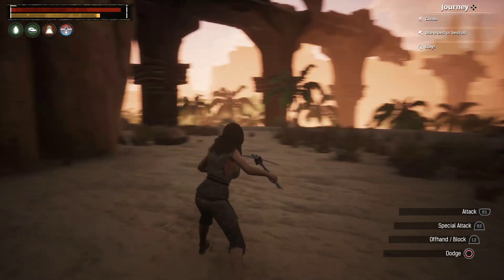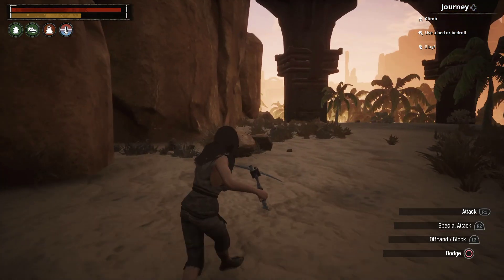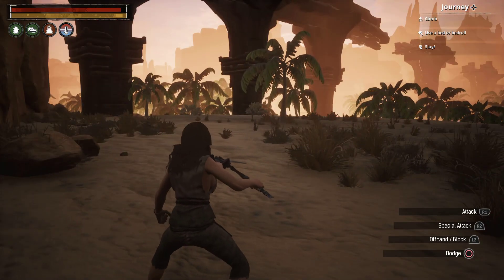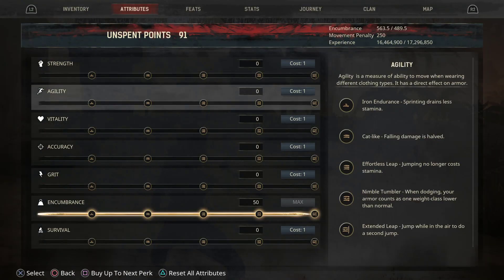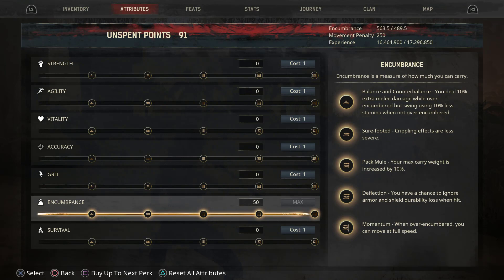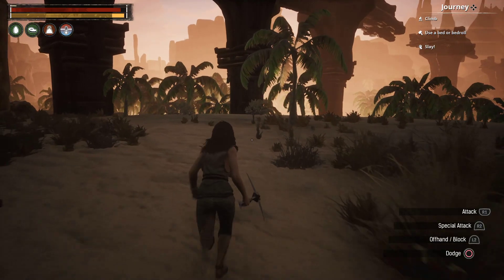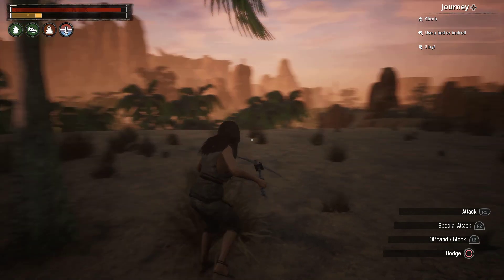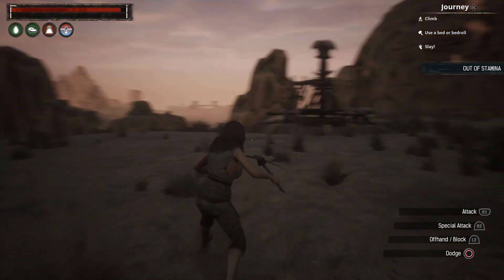There is a mechanic in game that allows you to be over encumbered and still be able to move and carry large amounts of weight back and forth. Basically, to do that you're going to have to use the attributes menu. If you go to encumbrance and look at the skill tree, on the right-hand side you'll see that if you go all the way to the bottom, when over encumbered you can move at full speed.